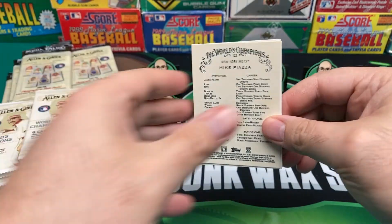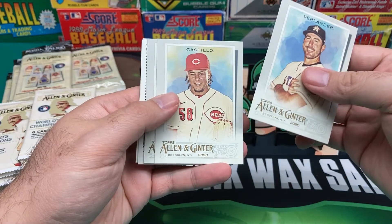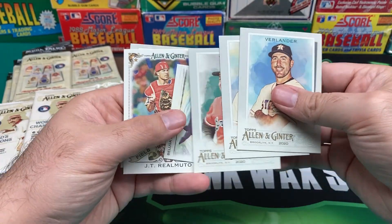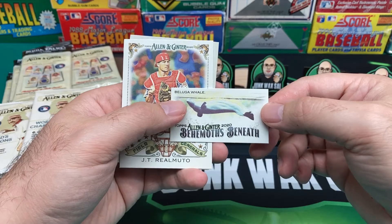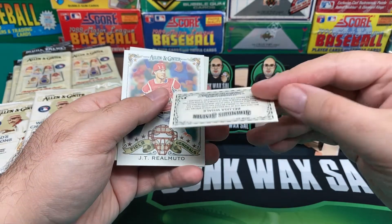This is my first time actually opening Allen & Ginter since I got back into the hobby. We got Verlander, Castillo, Earl Weaver. And then for the Mini we have — what is this? Allen & Ginter Behemoth Beneath — Beluga Whale. Interesting.